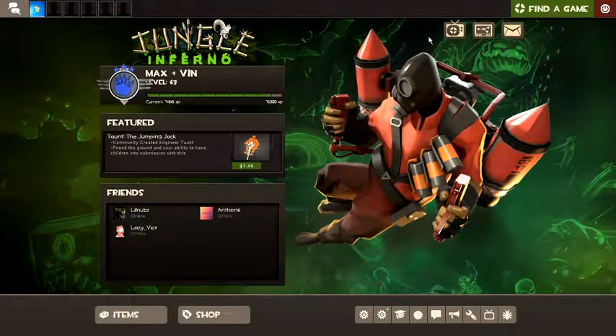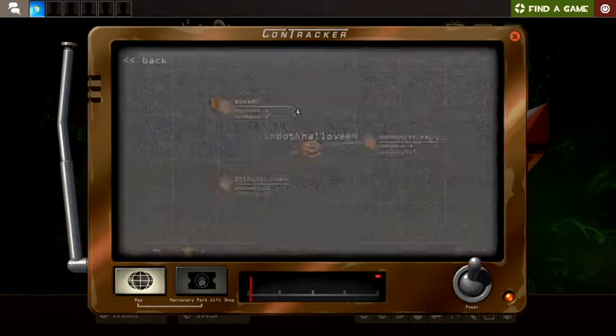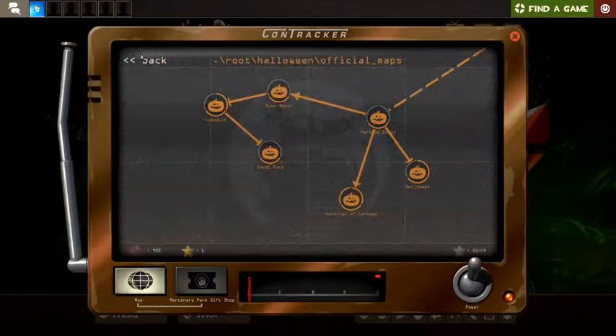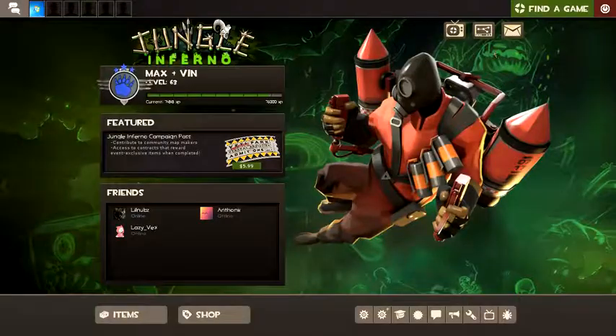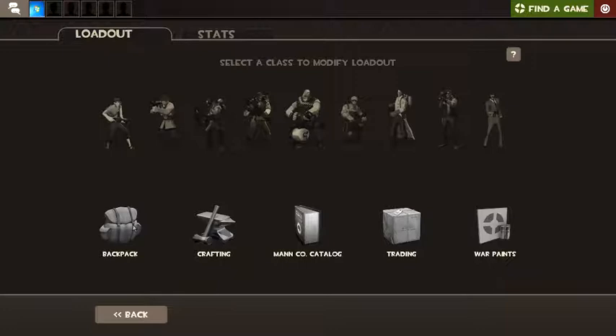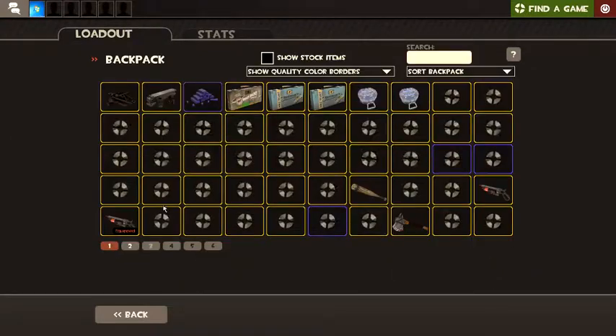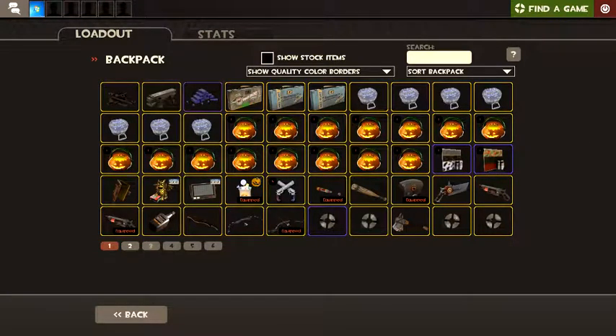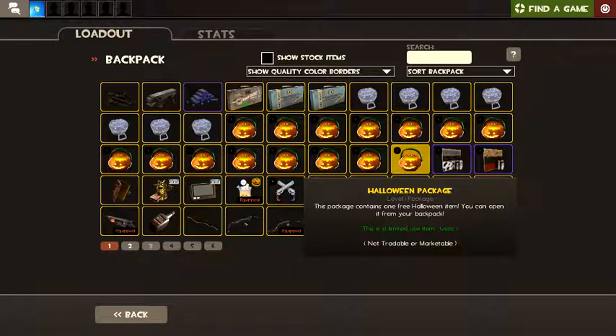Hello everybody. It's the Jungle Inferno update, but it's also Halloween. So what I went and done did — I completed all of the Halloween things. And now I have many pumpkins. What I'm planning on doing is opening these pumpkins for y'all and seeing what I get. I'm not gonna get anything good, but hey.